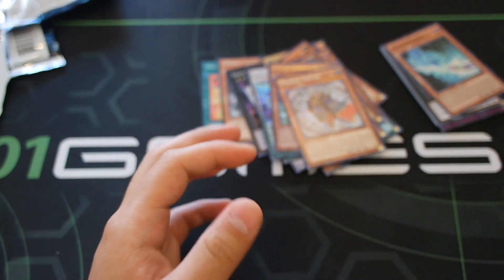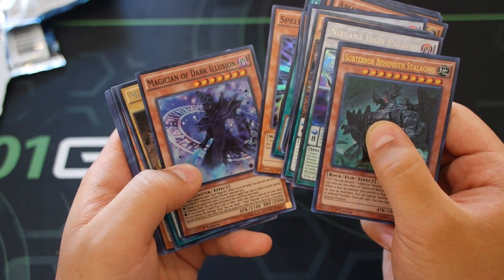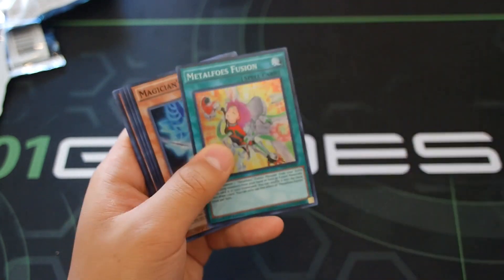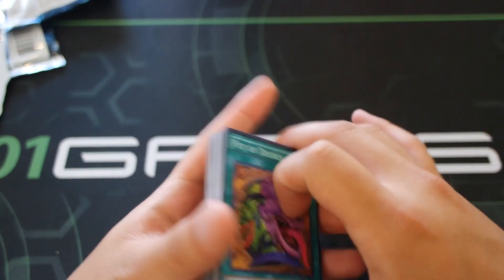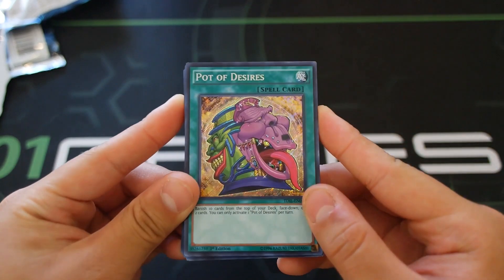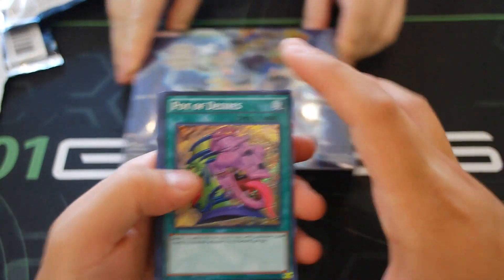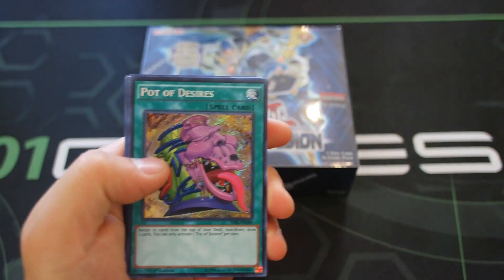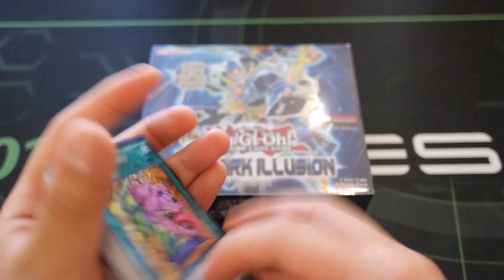Let's do a quick recap. Super rares we got: Subterror Behemoth, Nirvana High Paladin - absolutely beautiful. Magician's Rod, Metaformation, Spell Strider, Magician of Dark Illusion, Metafool's Gold Driver. And the card we're all looking for - Pot of Desires! Oh yeah, and Tyrant Red Dragon Archfiend - look how beautiful. Thank you guys for watching - all cards can be found at 4onegames.ca. Link in the description. Remember, 500 plus likes for another box opening coming very soon. This is Sam from Team SamuraiX, signing out - peace!